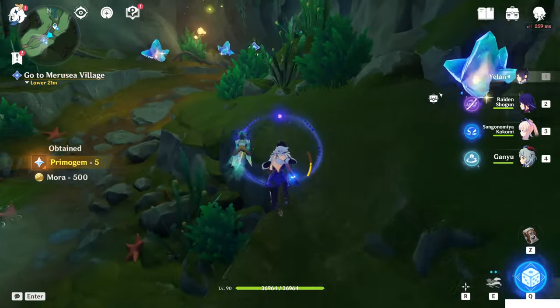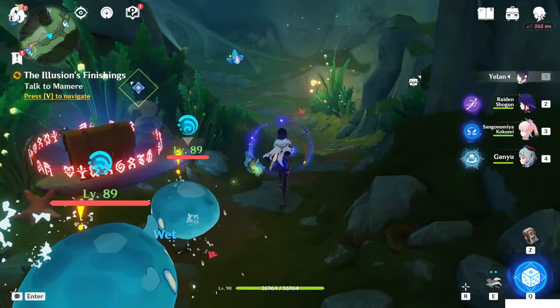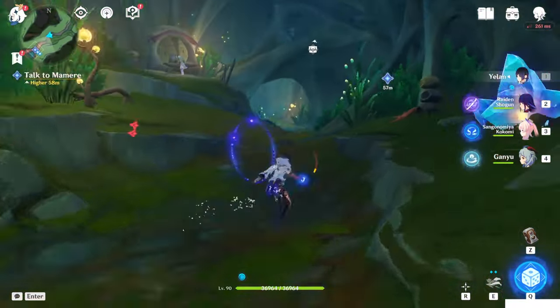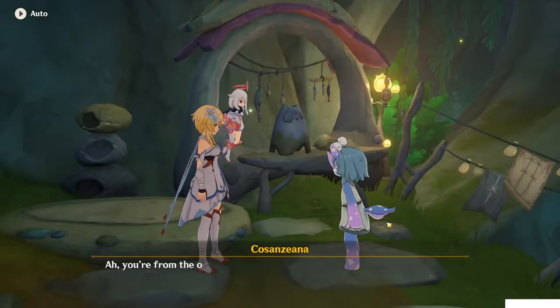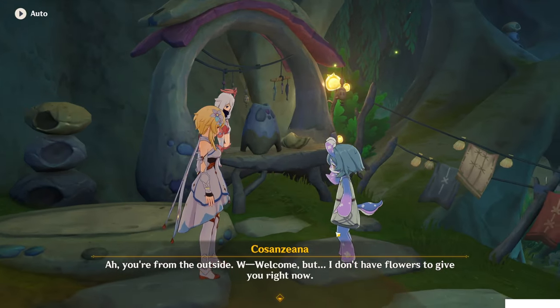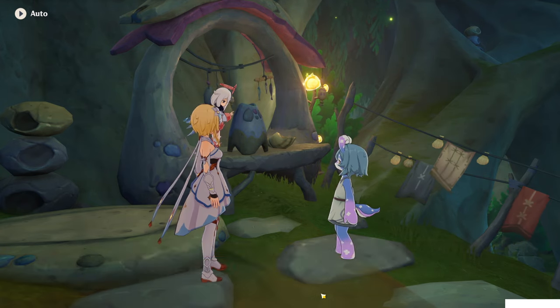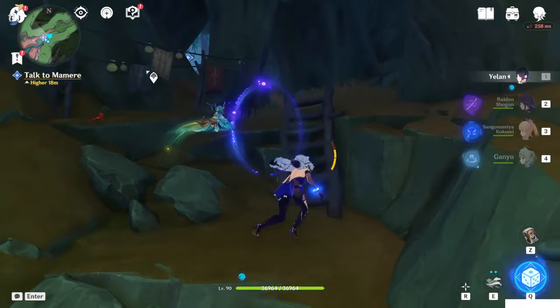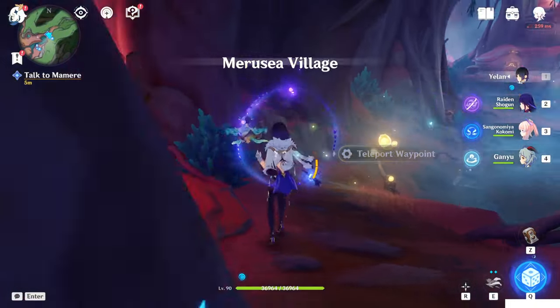I'm going toward the Verumersi village. Here we find some dinghy. When you get close enough here, Kozanziana will talk to you: 'Are you from the outside? Welcome, but I don't have flowers to give you now.' Keep going and you will find another teleport waypoint right in front of the Merusi village.